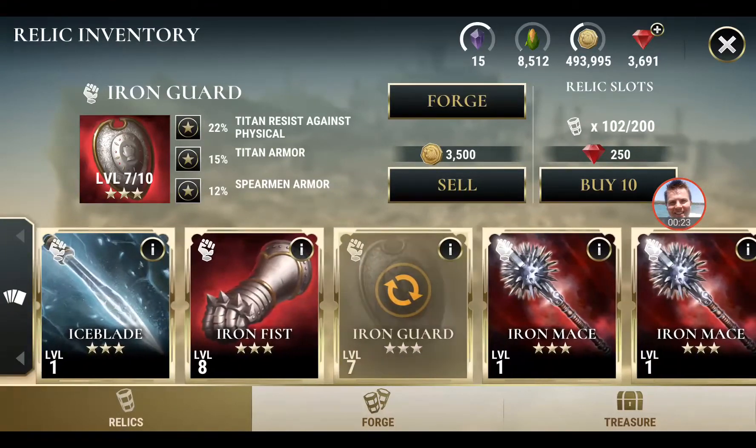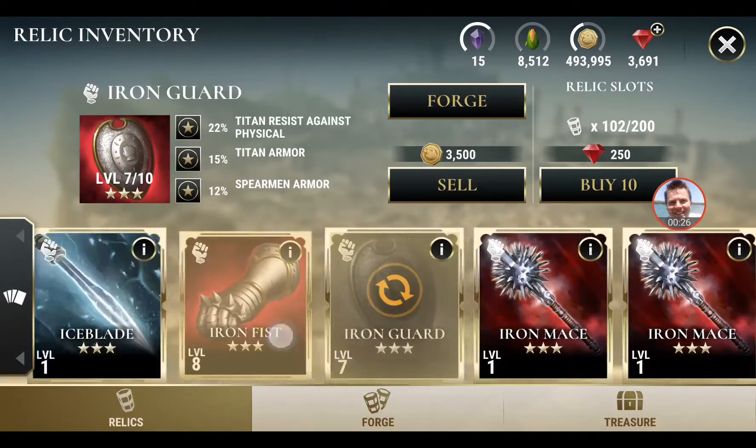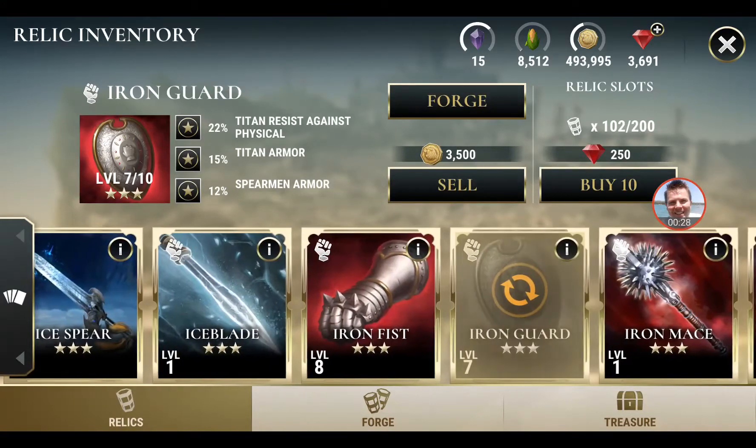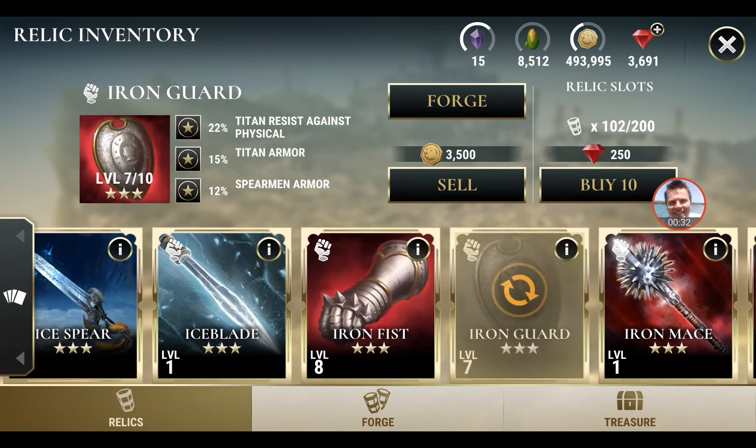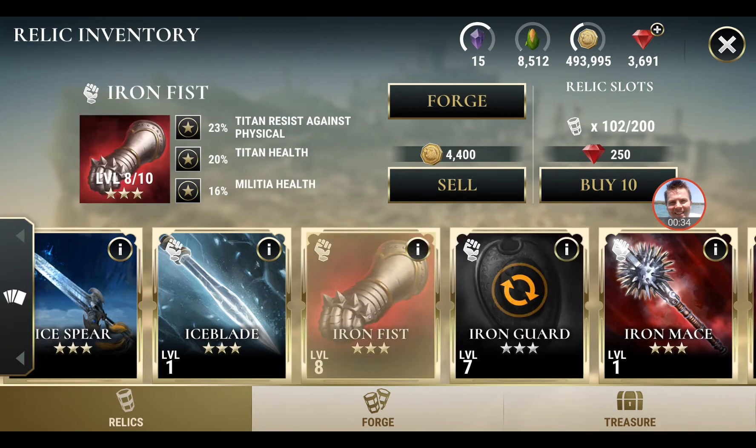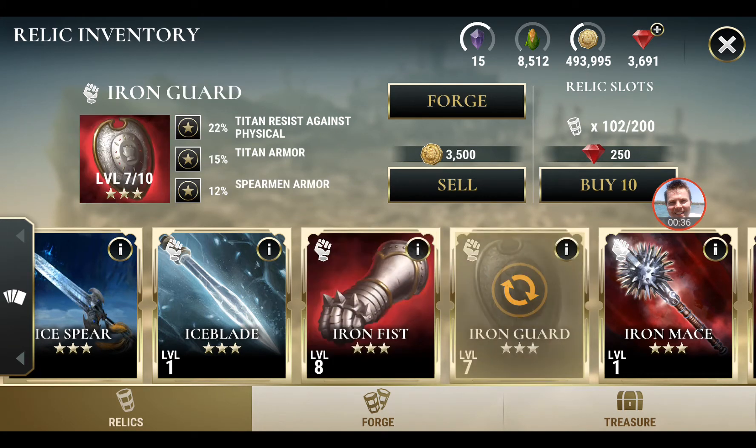Now what do I mean by relic pairs? Relic pairs are things like Iron Guard and Iron Fist. Through all the events, I've usually found that my two big ones are the Iron Guard and Iron Fist.